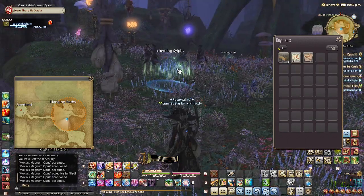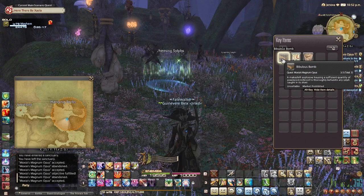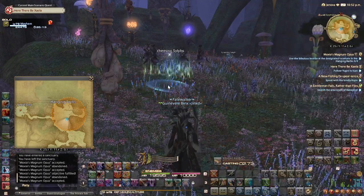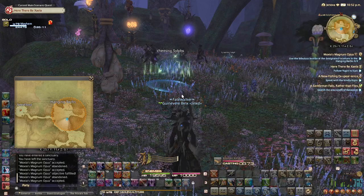So you're looking for Skimming Slips — they're going to look something like this. These are the bombs that you're going to be using. Open your key items; it's going to have ground targeting, and put your target over the little blue area that they've got going on there.